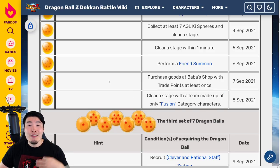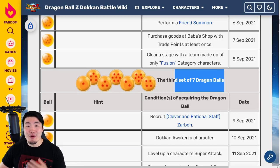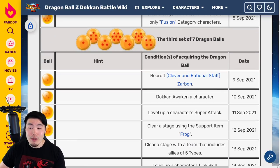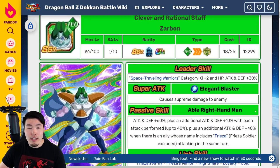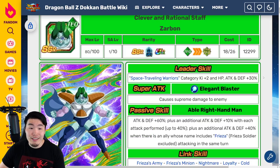Then you can summon Purunga again, make three more wishes, and start collecting the third set of Purunga Dragon Balls. Starting with the one star ball for the third set, available on September 9th 2021, you have to recruit Clever and Rational Staff Zarbon — the new free-to-play Zarbon. I'm not sure if you'll automatically get the ball if this guy is already in your box, or if you have to run the stage again. If you don't get the ball automatically, run the stage to get him and you should get that one star ball.